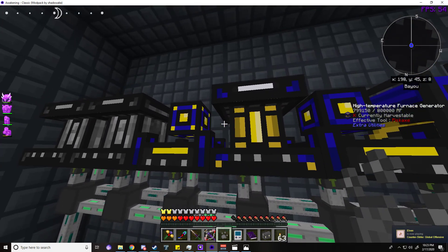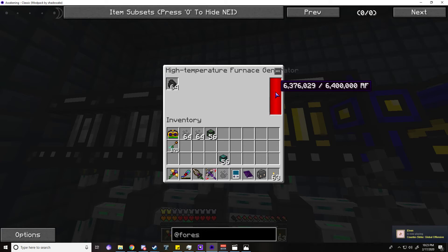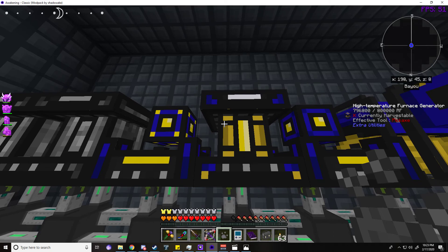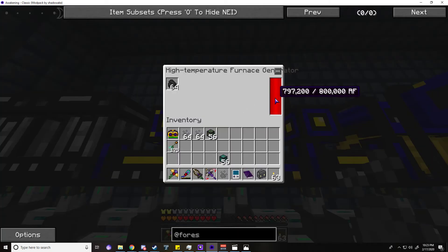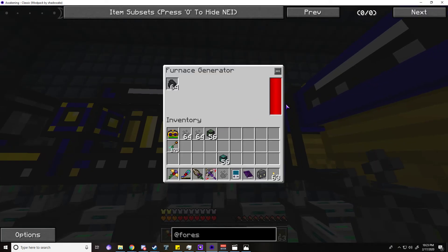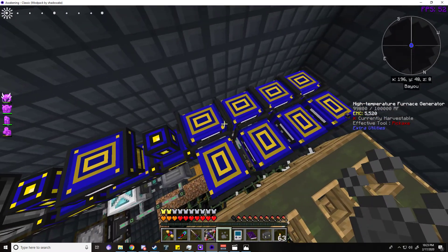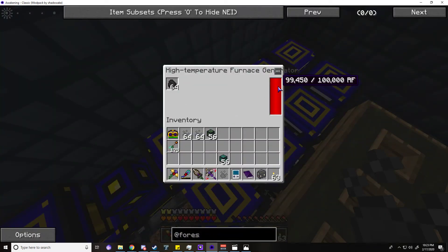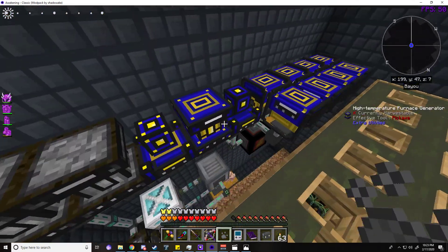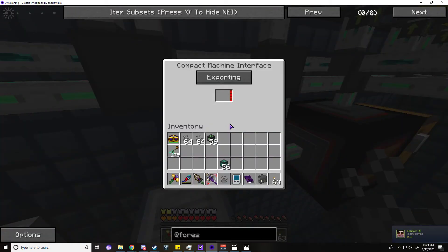This is a 64-times high-temperature furnace generator and it is at full power, not even struggling — totally fine. This is an 8-times high-temperature furnace generator, not even struggling, totally fine. This is a 64-times normal furnace generator, not even struggling, totally fine. These are 8 one-times-per high-temperature furnace generators, every single one of them, as you can see on the right — totally fine, not even struggling.